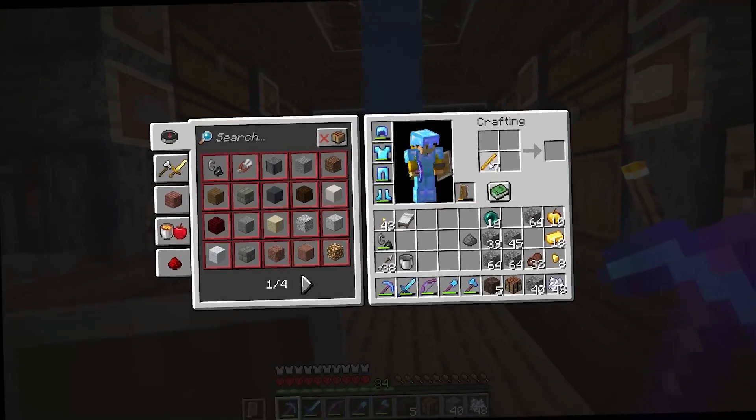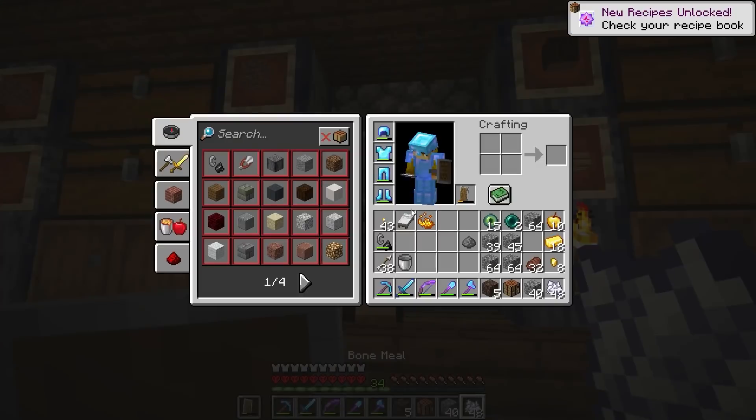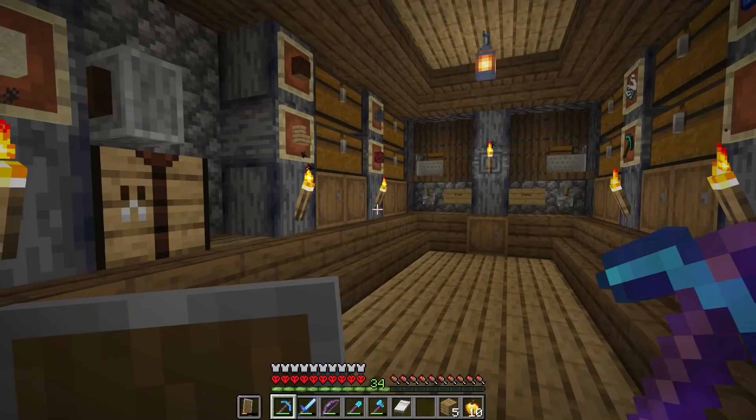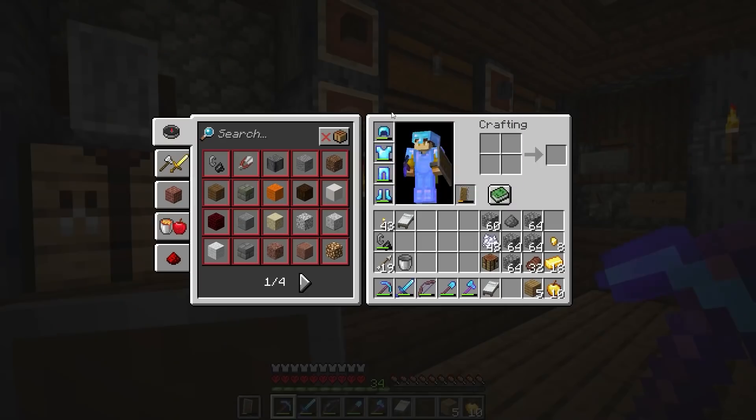Let's make 16 eyes of ender - look at that. We should have a chest with all the stuff we need, and then I think it's time to do some brewing. I just want to get a lot of diamonds to make a new chest plate and a new helmet, and try to enchant that once again.